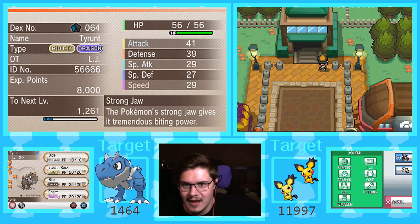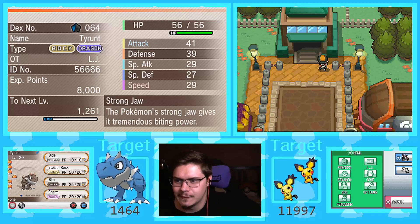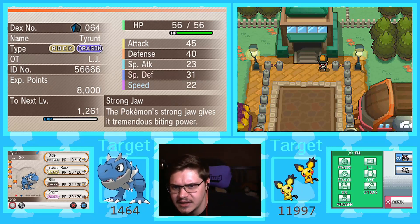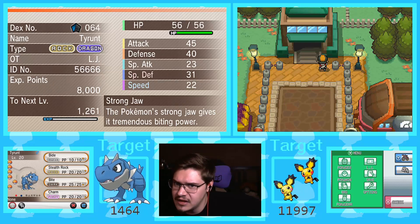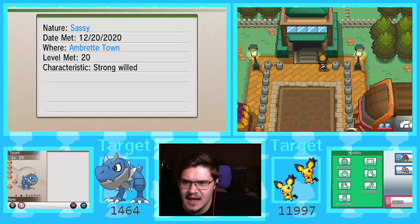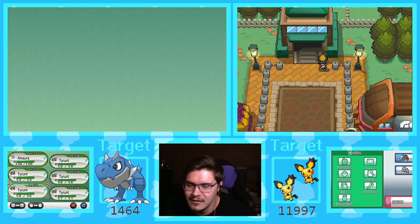So we got a Jolly one. I'm just gonna try to figure out what this actually is — plus Speed minus Attack, is that Timid? Timid, look at me actually knowing natures for once. Chat's got their guesses: it's plus Special Defense minus Speed. I honestly don't think that's fantastic but it could definitely be worse.